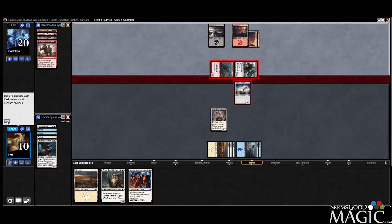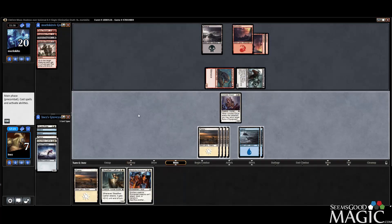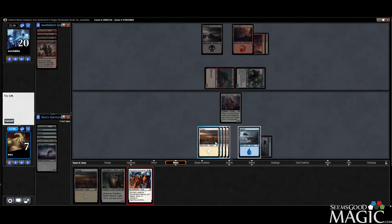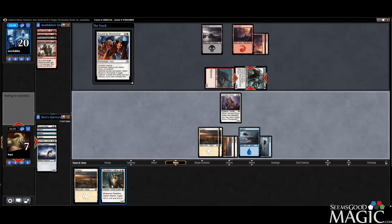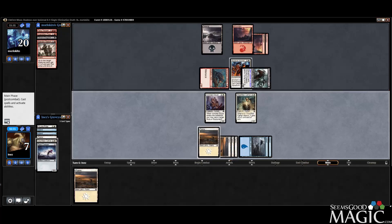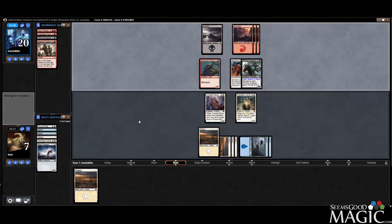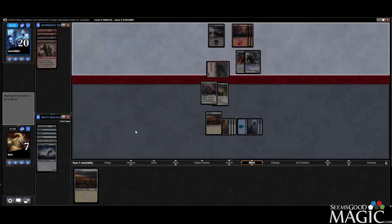So we go to seven. Let's play a land, which puts us to six — so two, four, seven. We can only do one or the other. I'd rather have the Flyer, I don't really care about Cathar. So let's bind the guy that can fly, and then play the Cathar so we can block the Whelp.